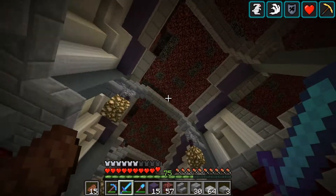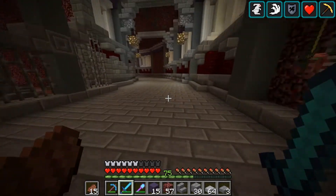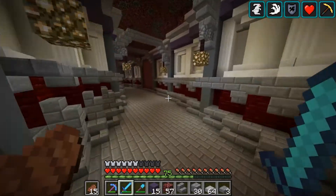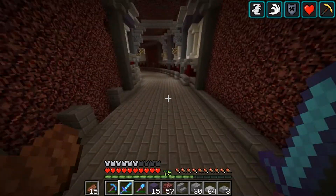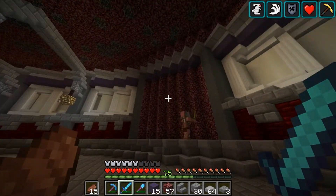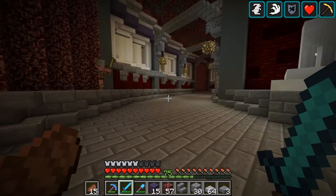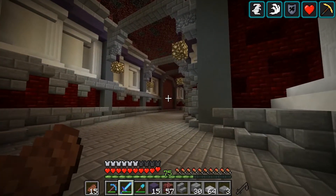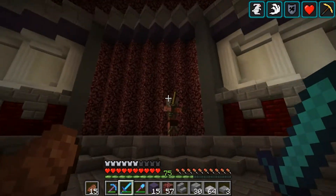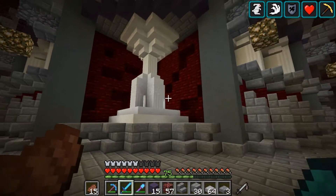There's still the roof to do, and the floor is there just to stop ghasts from spawning but it's really boring as a solid floor. I still have this railing to do and these corners in all four corners are still just nether rack. I'm either going to make this another entrance way, or maybe put a lava feature - something like this pillar here.